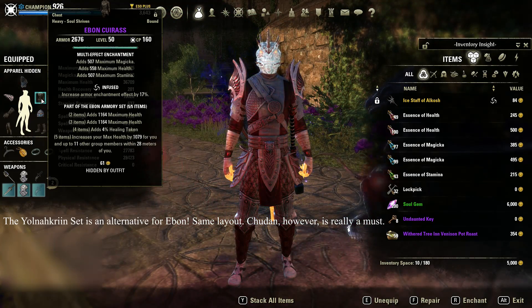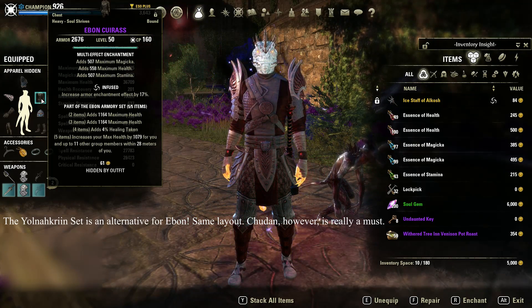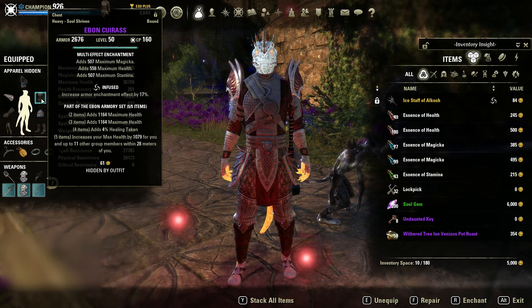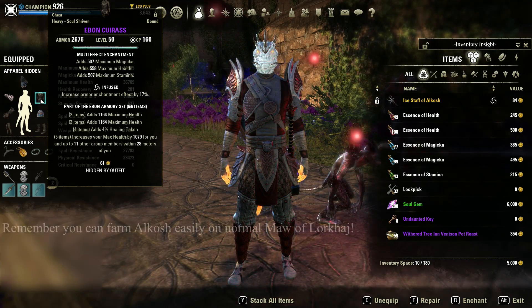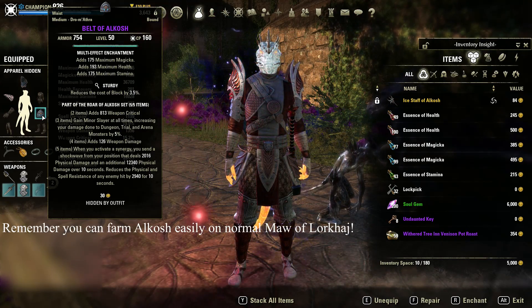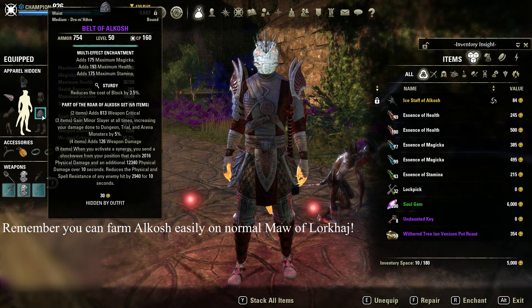Moving on to Ebon Armoury, this has always been an amazing set for survivability and also provides your group with a bit more HP, which is especially helpful when they're maximizing their damage — as that often means minimizing their health. And completing our setup, Alkosh is very useful similar to Ebon in as much as it supports the group, in this case shredding resistances of enemies we're fighting to increase our group's DPS.